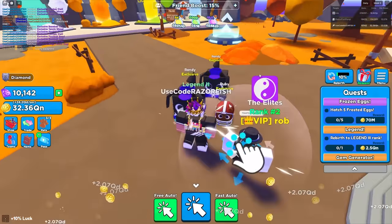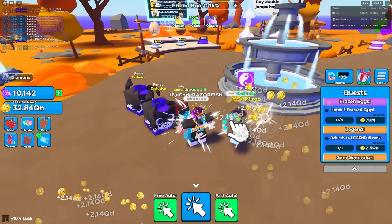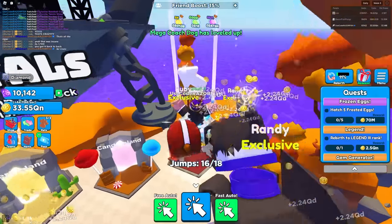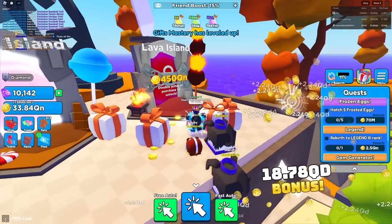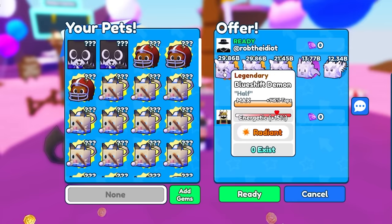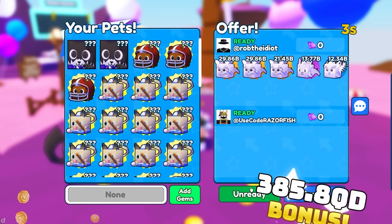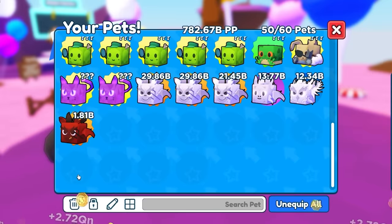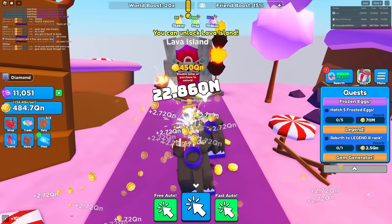That's all the eggs - I got two mega coach dogs from that. He said that's crazy, one in a hundred chance back to back. I can level these pets up now - I'm getting 42 QD per second. For me to unlock the last world I need 450 QN, won't be that hard to get. Rob just got an insane pet team - all radiant, 30 billion stats. He said he'll let me borrow them. I only need one but okay, he's giving me all of them.